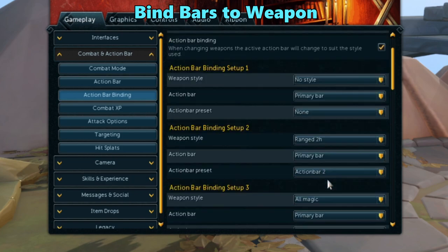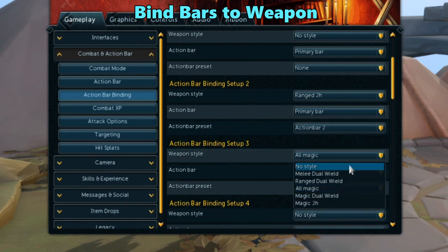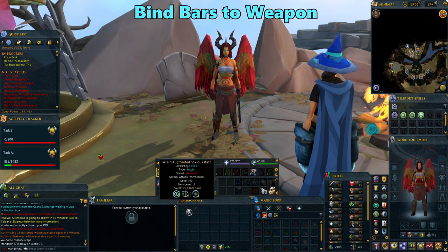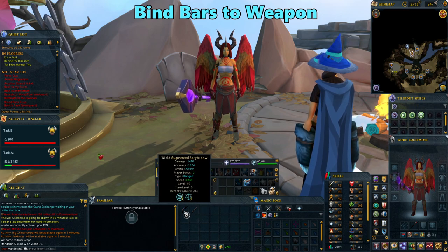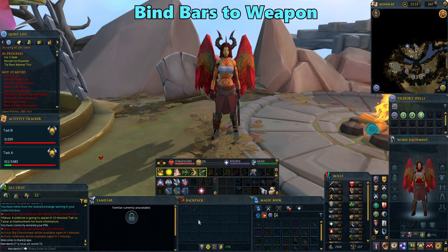Looking at my setup, I have all of my magic abilities on my third bar, so I will go under action bar 3, click on the dropdown, and set it all to magic. Now whenever I equip a magic weapon, my action bar will automatically go to my magic action bar. This can really come in handy when you're fighting enemies that require you to switch between combat styles, so you don't have to fumble around to equip your new weapon and change your action bar.